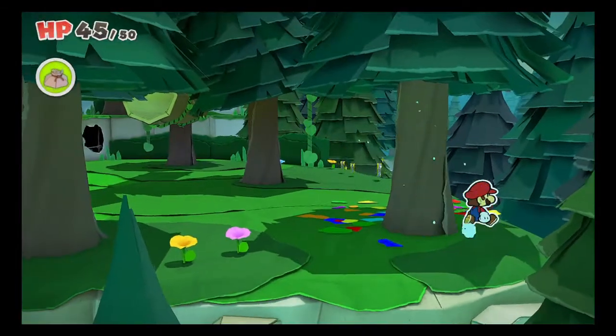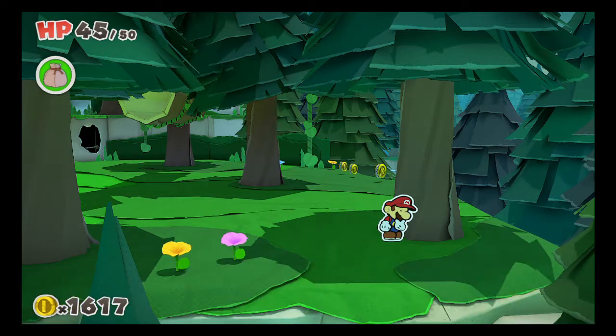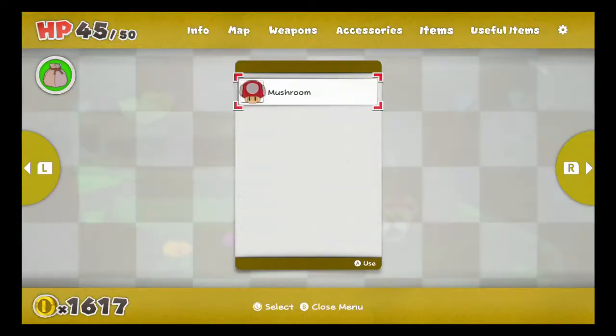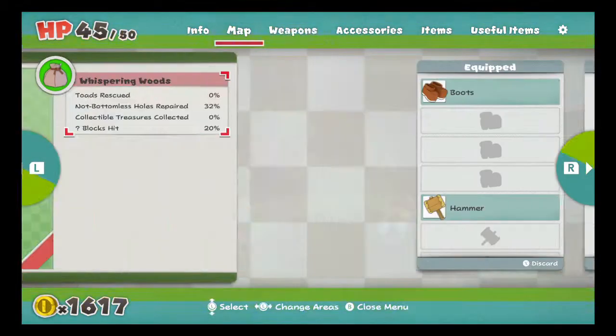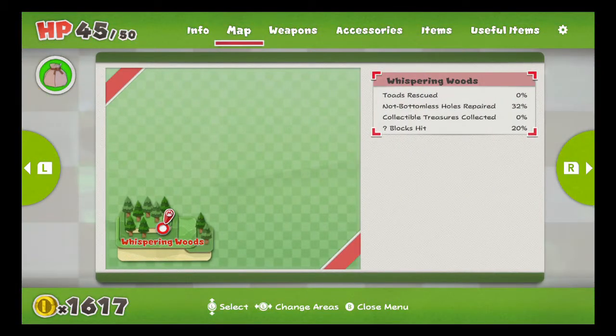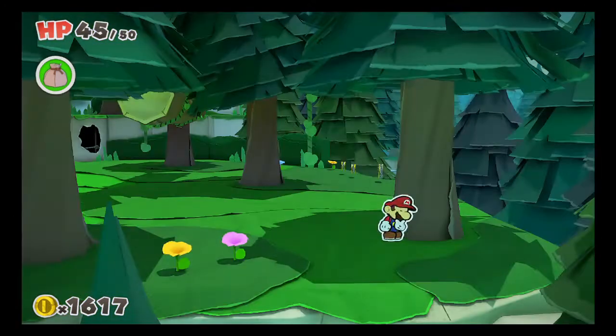Would watering it restore its potency? It might. Does it pop up on our items menu? No, it does not. So let's check this item menu here. Oh, it's collected under the useful items. I got 32% of the holes repaired, at least.